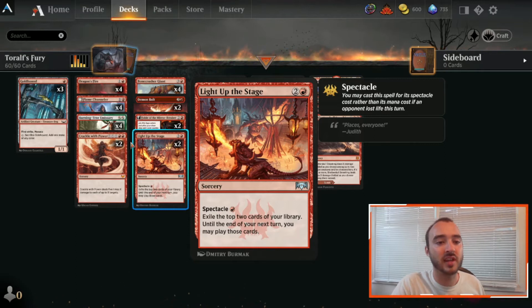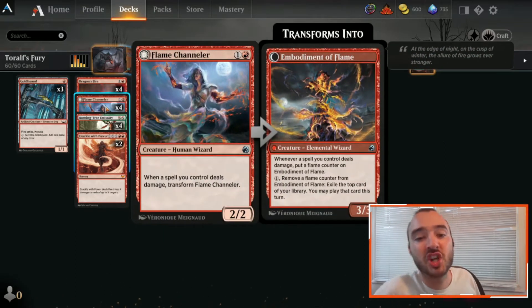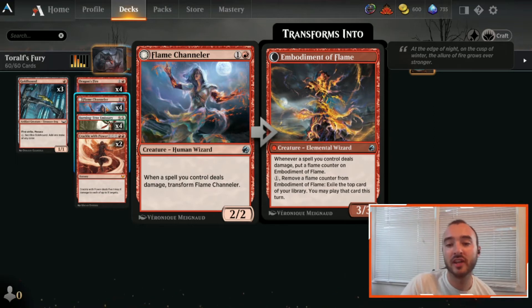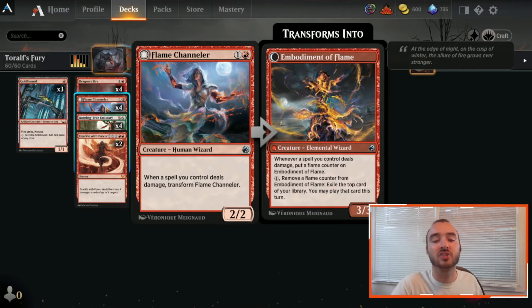A fun one we get to run is the Flame Channeler — a pretty unknown uncommon. It's a 2 mana 2/2 Human Wizard, and whenever a spell you control deals damage, we get to transform it. We obviously have a lot of spells that want to deal damage. The flip side is a 3/3 for 2, and whenever you cast a spell that deals damage you put a Flame Counter on it, and you can pay 1 to remove a Flame Counter to exile the top card of your library and play that card this turn. It's a great card draw engine and a solid threat on board.